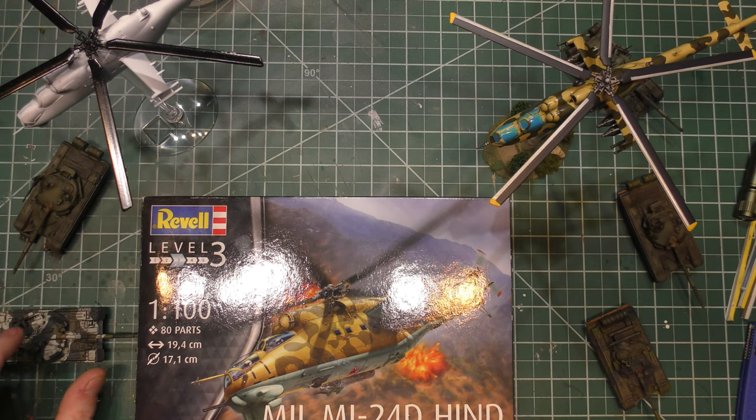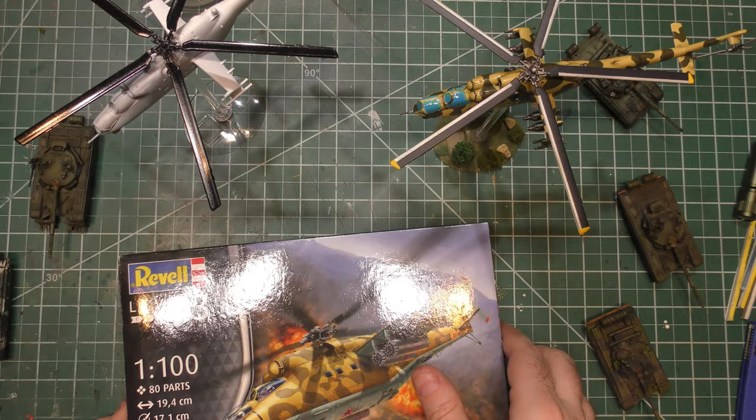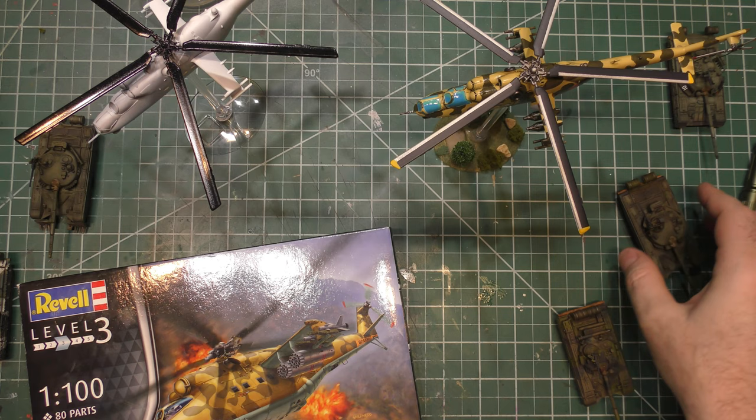Now I'm up to the aircraft. Not a lot of choices for aircraft in the game, but the starter set does come with two MI-24s. I was looking around and noticed there are actually some other companies that make aircraft in this scale, which is interesting. I've also got some Zvezda 1/100th scale T-72s inbound so we can compare them to the Team Yankee ones.